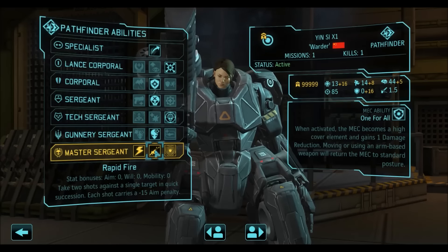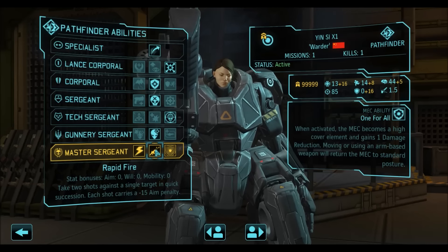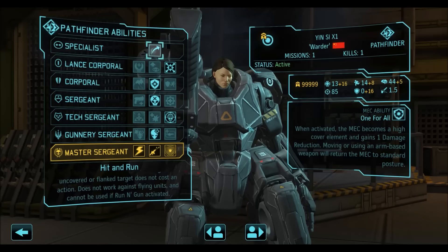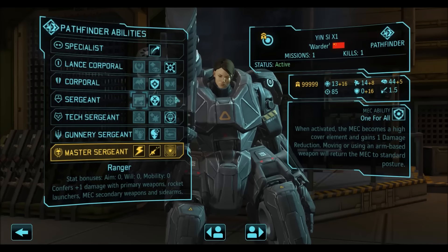Last but not least, I like to take Rapid Fire against the enemy, because we are using this build to kill the big enemy units. If you can kill your enemy with one shot then Hit and Run lets you run away; however, if there is just one last sectopod left and you need to finish it off before it barrages you, Rapid Fire is your friend — it lets you unload your +2 damage gun at the enemy. You can also take Ranger instead of Executioner if you don't care about crit that much, for an additional 1 point of damage.